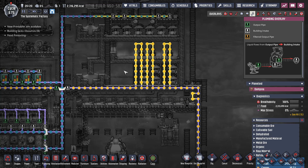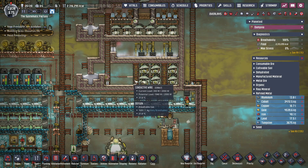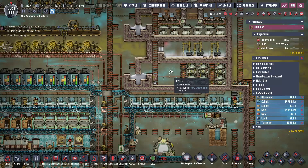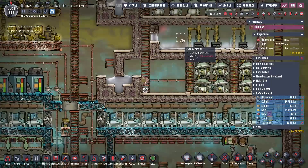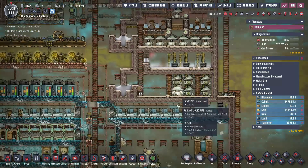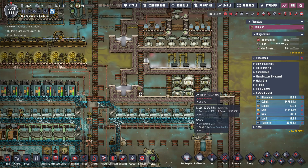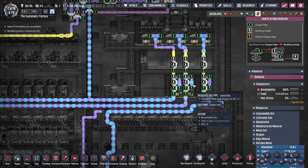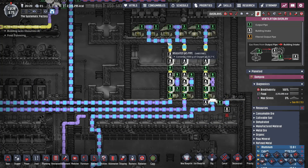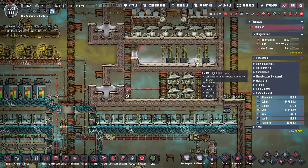I also ran a coolant loop up through our oxygen area. This is going to take a long time to get down to temperature because we've been pumping oxygen in here for a long time. The area is pretty warm, but we don't actually have a huge backstock on oxygen — we've just been sending it directly out instead of accumulating it. I'm not sure why the take-ups are picking up oxygen and sending it out, but it's working, so I'm not going to mess with it.